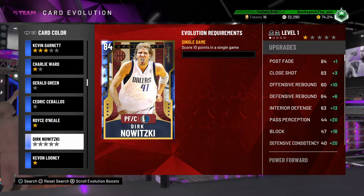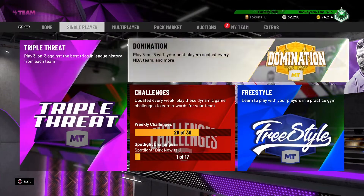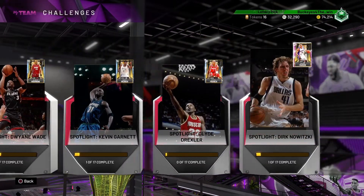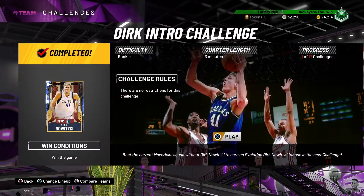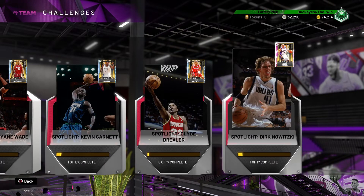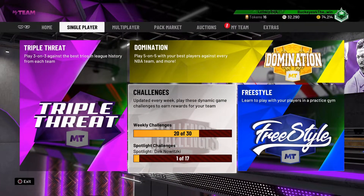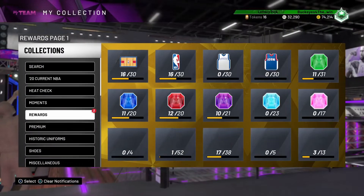When evolved, you get so many more gold badges and some Hall of Fame badges. His three-point shot I believe is like an 89 or 90. Obviously he's going to have a post fade, he's going to be a good scorer — he's not going to have the greatest defense, but that's just what you come to expect with a Dirk Nowitzki card. He's going to be a beast in the post and scoring-wise, so definitely do that challenge and grind that card out for the evolution.